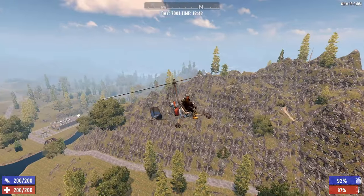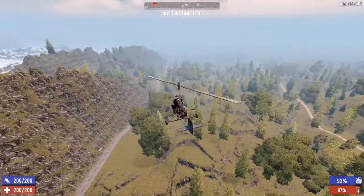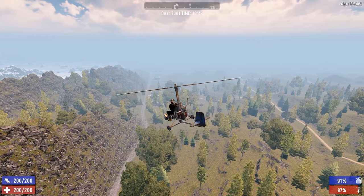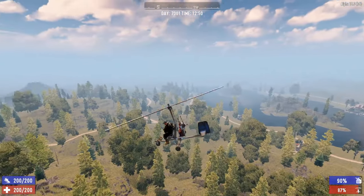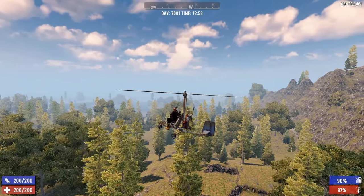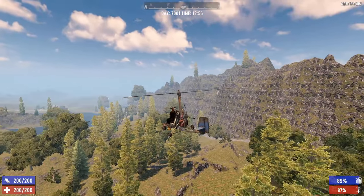Once you're flying, try to level off so you're not pointing up or down, then practice going left with A and right with D. Tilt the nose up a little to gain elevation, then use C to go down slightly. Practice flying like you would in any vehicle — the gyrocopter takes a little more practice, so get used to how it feels and how long it takes to recover. It will save your life later on.